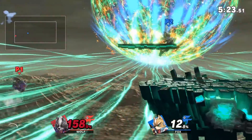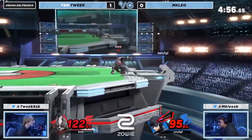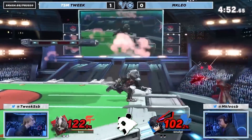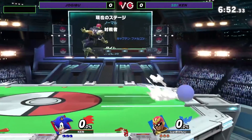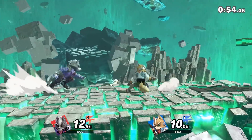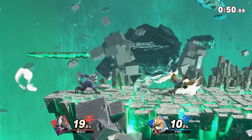At higher percents, players usually find themselves in the corner after a ledge trap. If the player ledge trapping is positioned to cover roll but they do not cover the other options, their opponent is usually in the air or in the corner. The last way a player can find themselves in the corner is if they position themselves there through neutral. Dashback is a very strong option, but if done too many times with little stage control, you will end up in the corner.